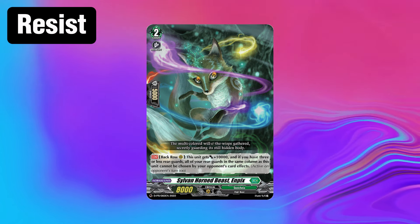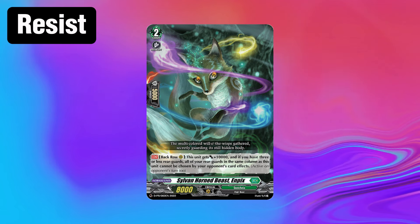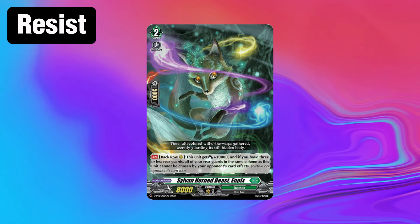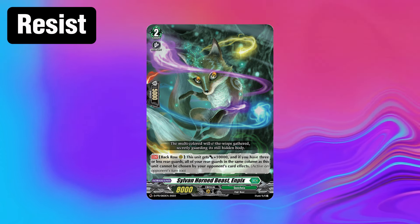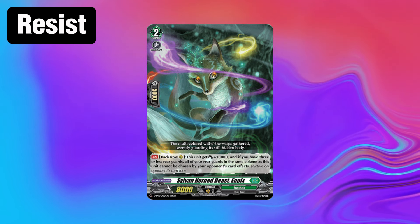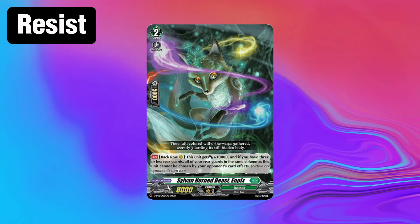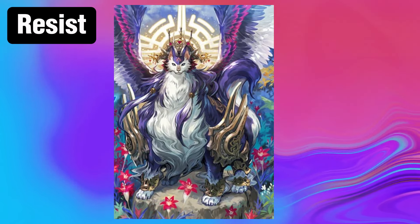An Empex on board makes a sad Shiranui, as he allows you to keep an entire column free from Shiranui's grubby little fingers. No domination means no re-stands and only 3 attacks per turn. Even Shiranui's start-of-turn ability can't get past Empex, as you can simply call the unit in front of Empex and maintain perfect protection. Unfortunately, the stipulation of Empex is that you must have 3 rearguards or less, so there really is only one deck that can effectively maintain an Empex board.